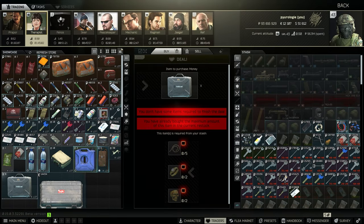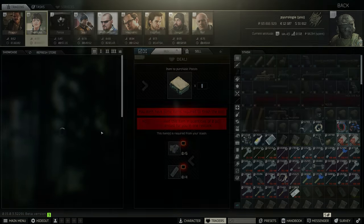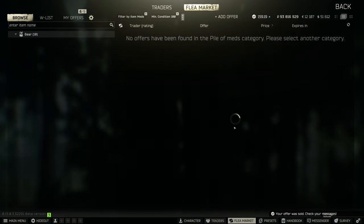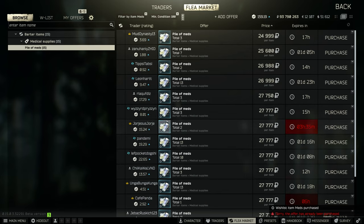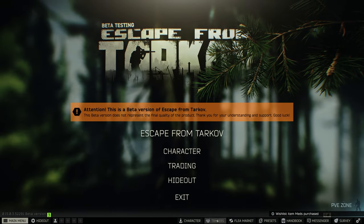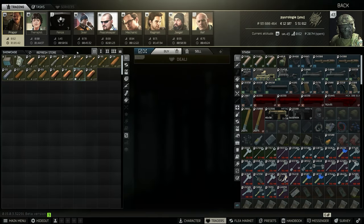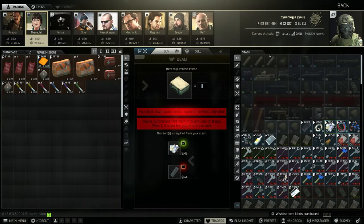The next item I recommend is the pistol case. Usually they sell for around 200 to 240 — right now the price is inflated. I also usually have meds because I'm crafting them in the hideout to use for this barter. Right now I don't have any so I'll just buy the meds and do the flip. Normally I use the hideout to craft meds — I'll have six meds on hand and then just buy four syringes.